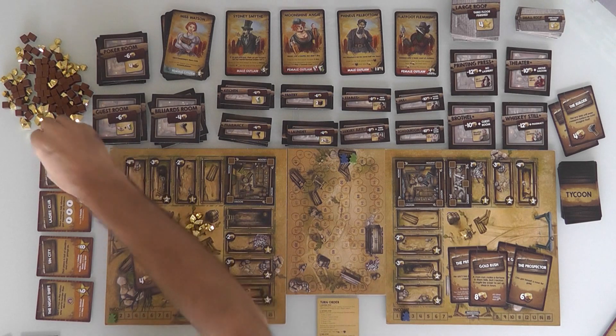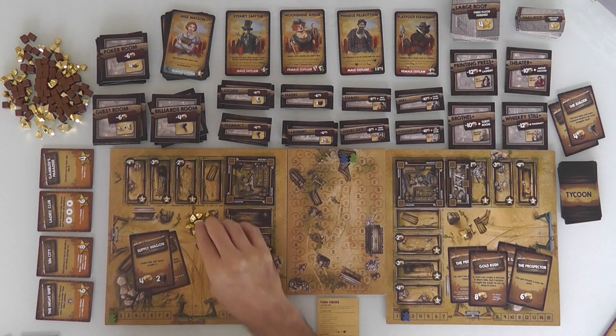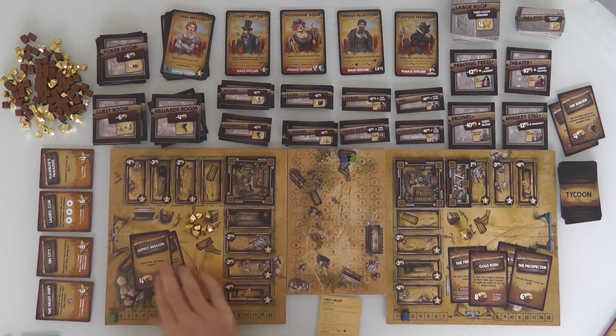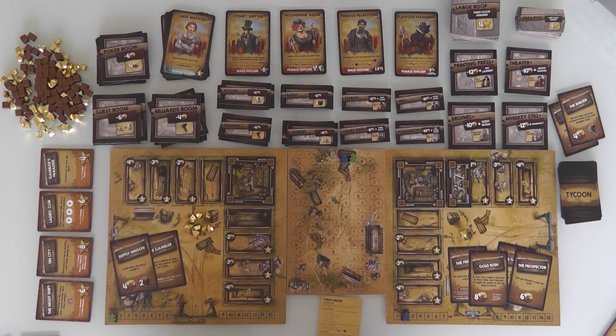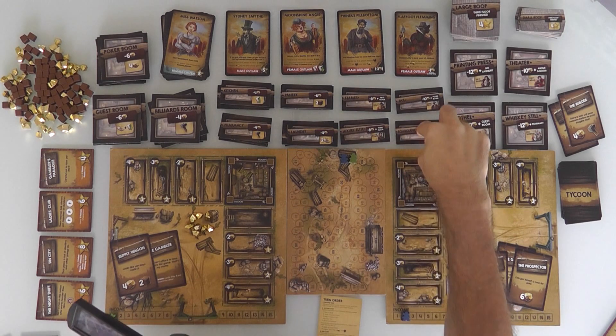My turn again. I get 1 income, so I've got 8 gold. I could make more money but with 8 bucks maybe I should build something. I want to build the schoolroom — I need 10. I'm almost there.